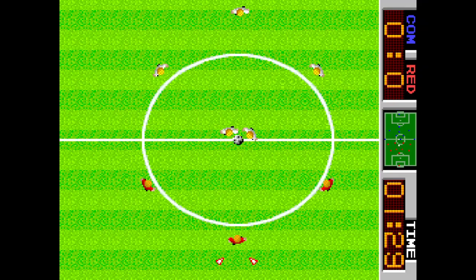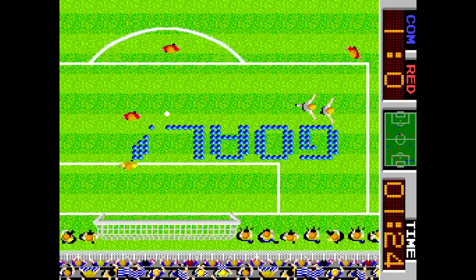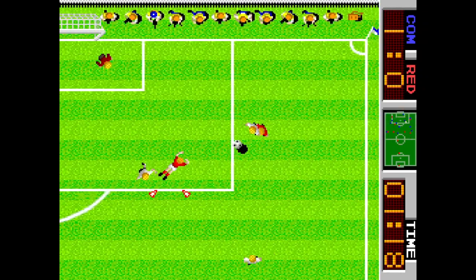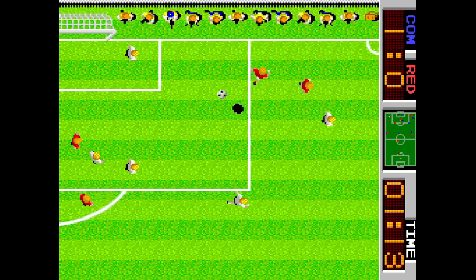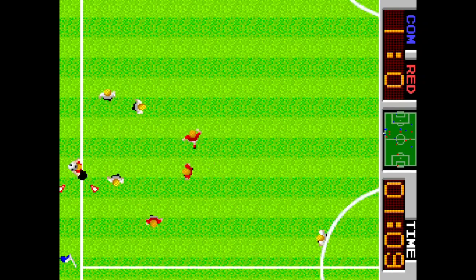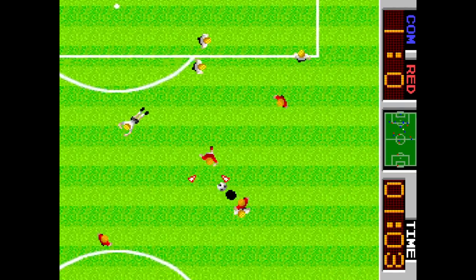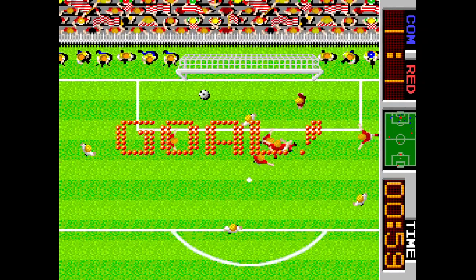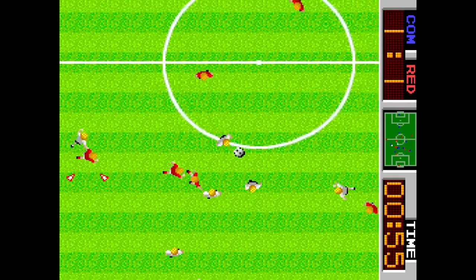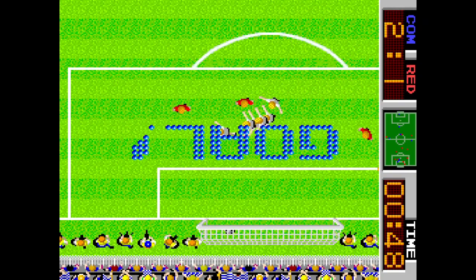Último equipo: camiseta blanca, pantalón negro y medias blancas. Solo coincide con Alemania e Inglaterra. Canadá lleva pantalón rojo y Polonia pantalón rojo también, descartados. Nuestro equipo va de rojo, blanco y rojo, y la secundaria de Inglaterra coincide. Blanco y en botella: nos están diciendo que nosotros somos Inglaterra y que la final la jugamos contra Alemania. Por cierto, fue la final del 90, aunque se han enfrentado en varias ocasiones.